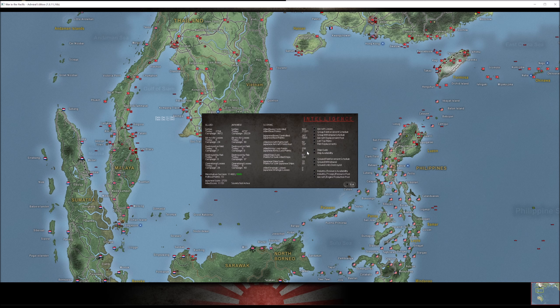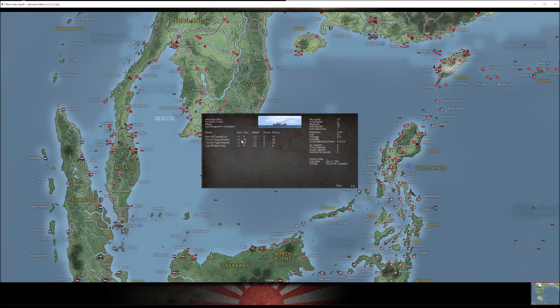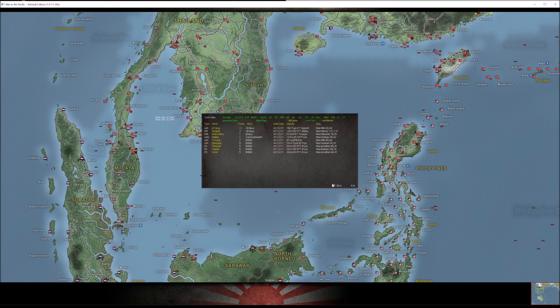Army lost points this turn — the Allies went up an additional 42 points, we went up 1, so at least that's tracking correctly. Ship sunk last turn: we lost the Ataka Maru AMCS — worth 1 point. The Allies lost the Scout, the Thanet, and the Thracian after we chased them all over the South China Sea. We also nailed the Sea Keong, the Penguin down near Manus, and a couple of damage transiting ships north of Kuching. For the turn we gained an additional 162 points, bringing the Allied win ratio down to 4.10.